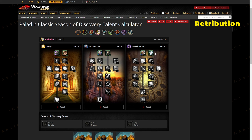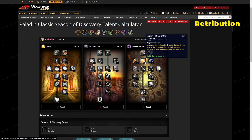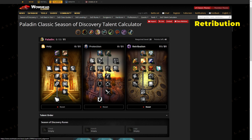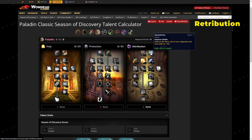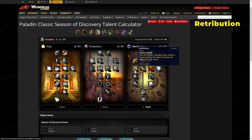For PvE as a ret paladin, the goal is to do damage while sustaining mana — especially in dungeons where you don't want to sit down every five minutes to drink. Put five points into Benediction, three into Improved Retribution Aura (Crusader), two into Deflection, one into Seal of Command, and then your last five points into either Divine Strength or Divine Intellect. For raiding, the setup is similar: five in Benediction, three in Crusader, two in Deflection, one in Seal of Command.